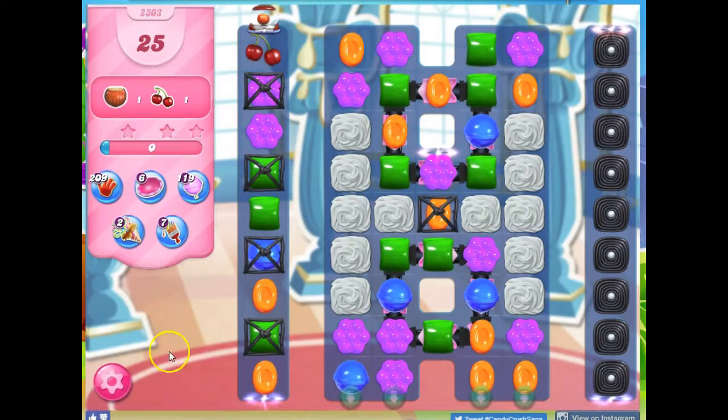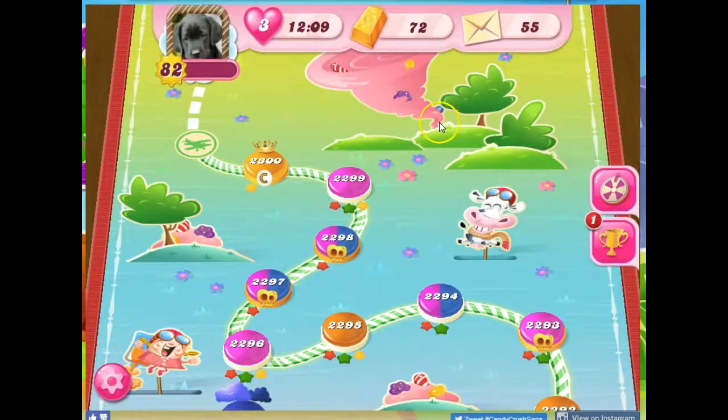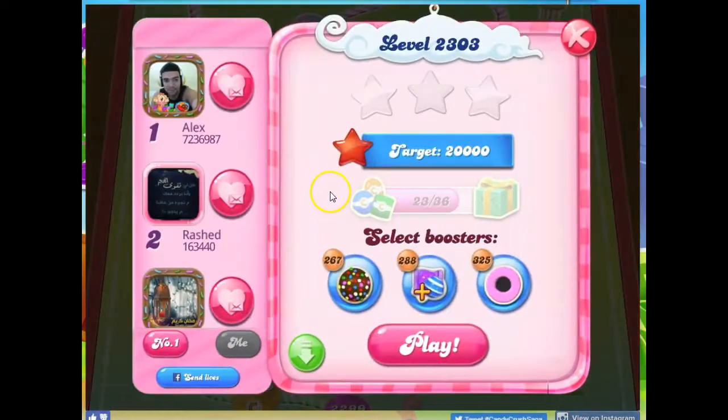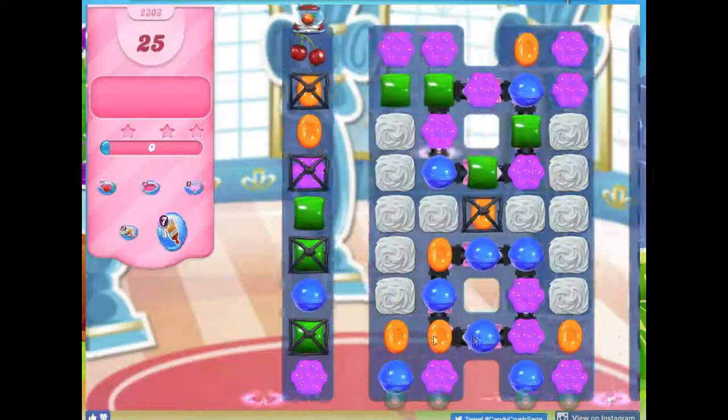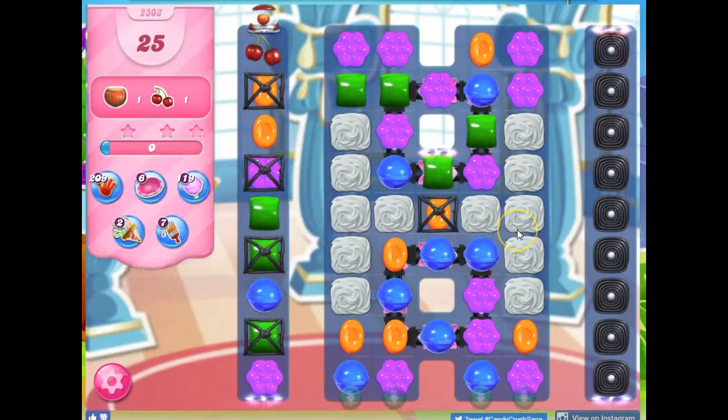But I don't like this setup because I can't hit very much of the meringue, and I know that I can get a better setup. All I have to do is exit — I don't lose a life doing this, as long as I do it before I take any turns. Even if I were to bring in boosters, I wouldn't commit those boosters until my first turn. I can wait for something better.